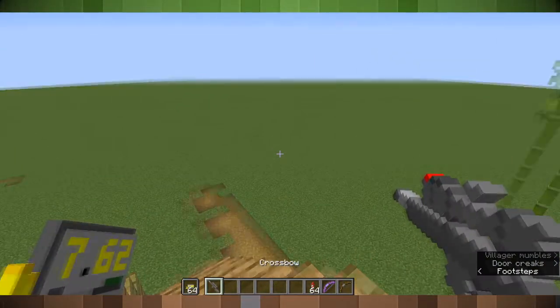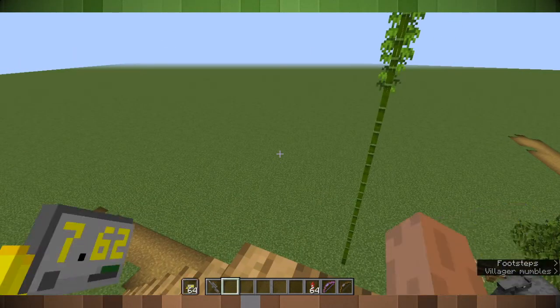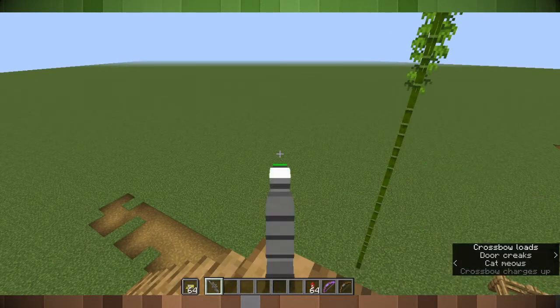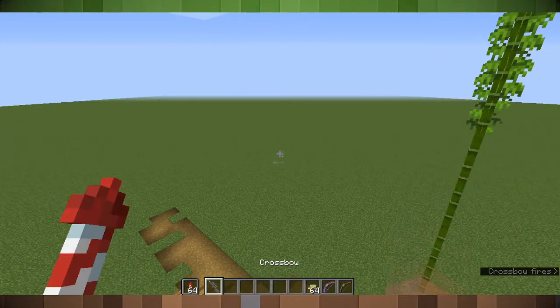When you load the normal arrows — keep in mind the arrows are also re-textured to cartridges — if you can see on the front of the scope, or the top of it, it turns white. If you load fireworks, it's orange.